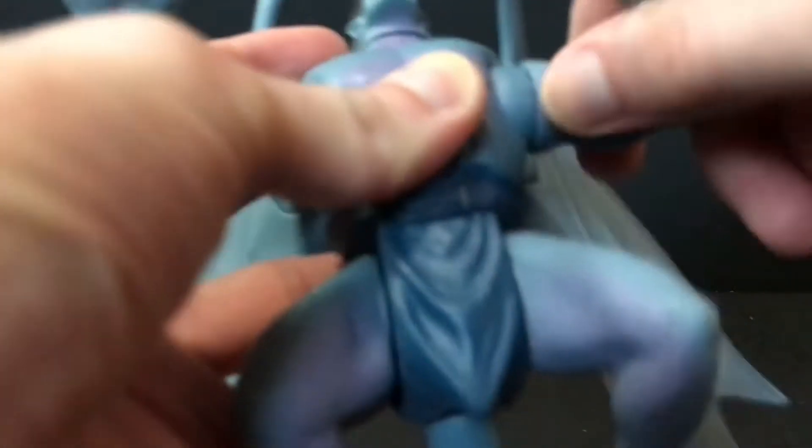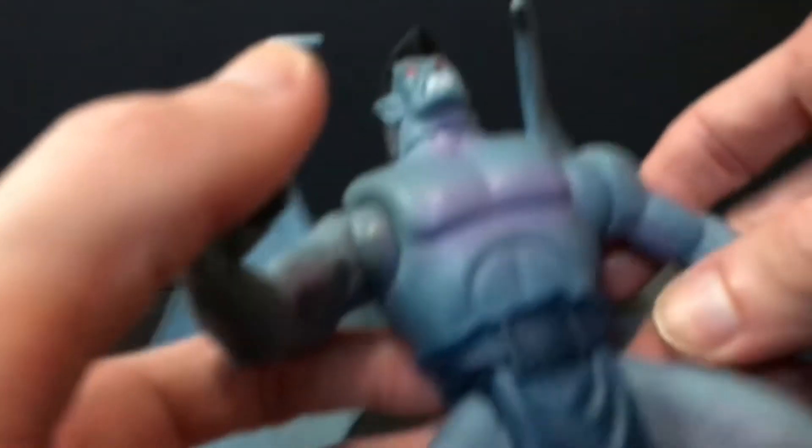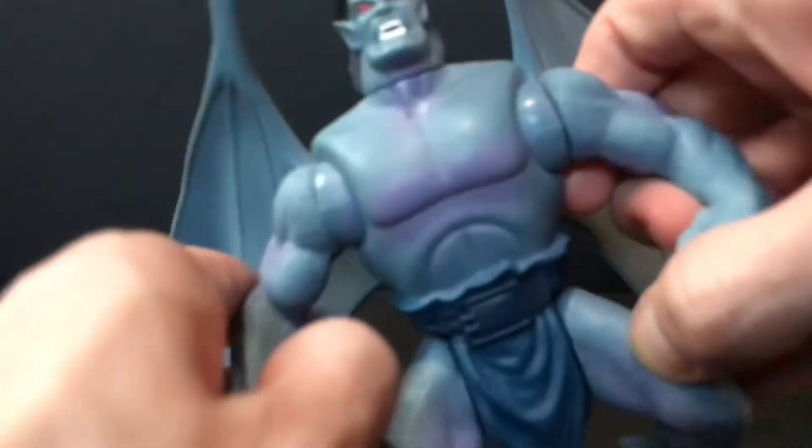As far as the articulation on this guy goes: his arms go up and down, his head will look side to side, his tail is static and does not rotate or anything. This leg kind of moves, but not really - it just kind of wiggles around. Yeah, that's pretty much it. Not a whole lot of articulation on this guy.